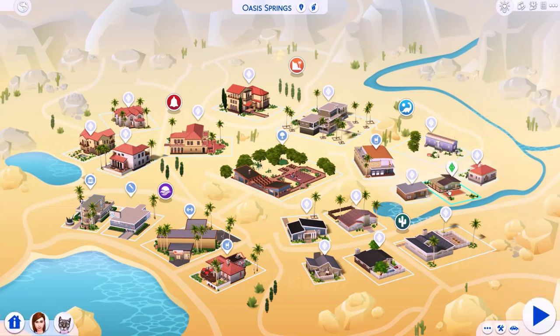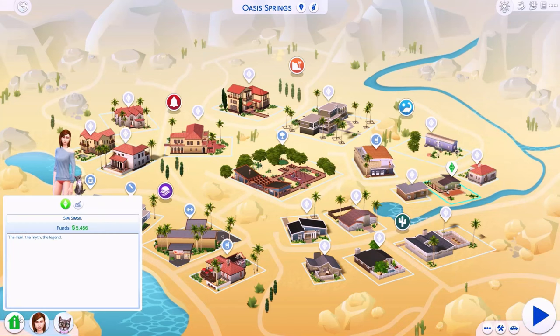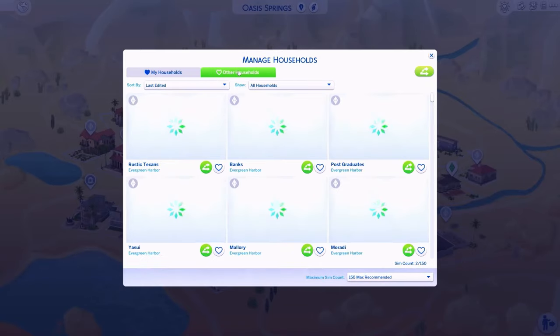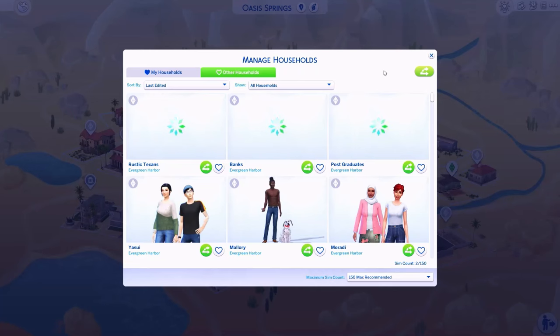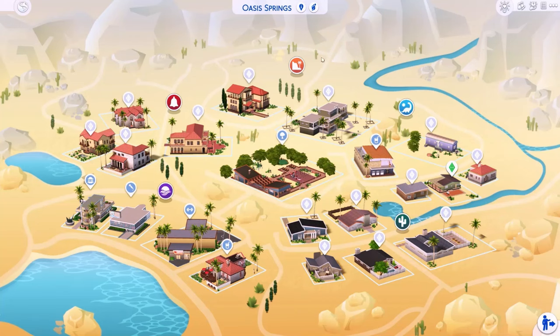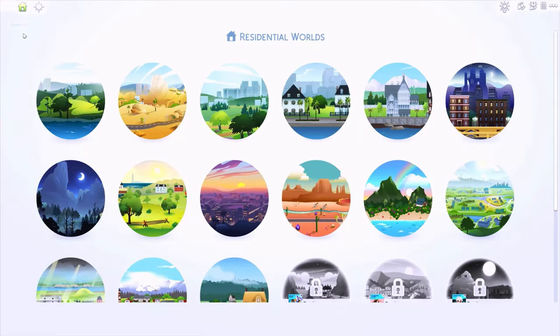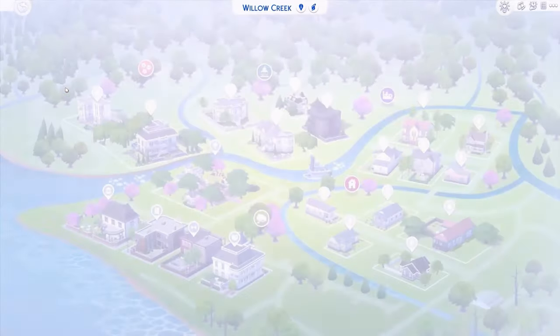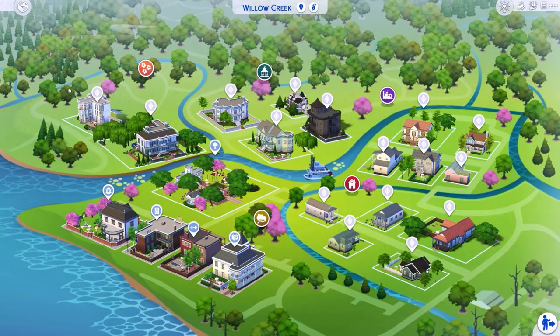I don't have all the packs so some of the items won't show up. But here she is, and she has a description on her Tumblr which I'll link down below. We have so many households here and I'm so excited to peek at them. I just feel like it's so much better when the world is so much more fleshed out. So let's go through the worlds and have a look.